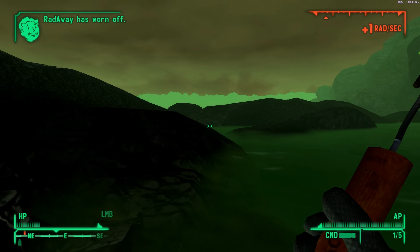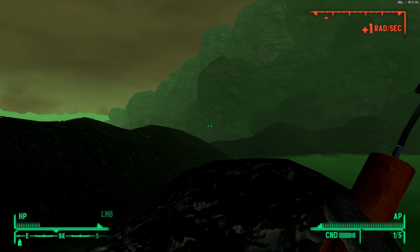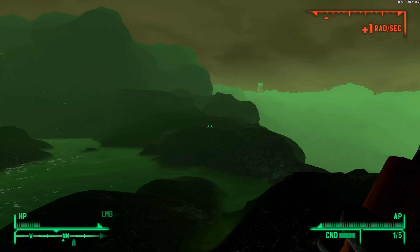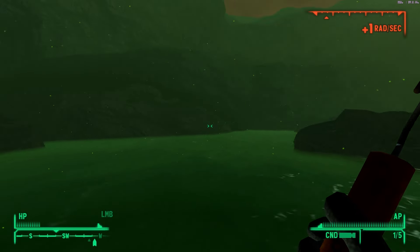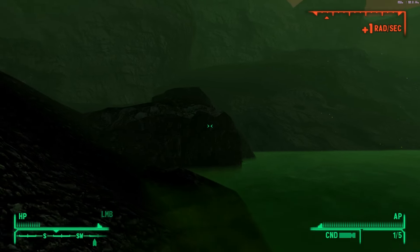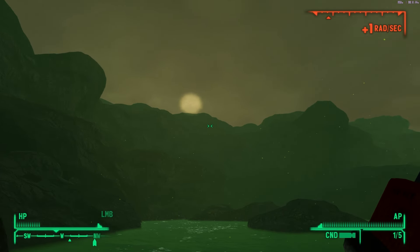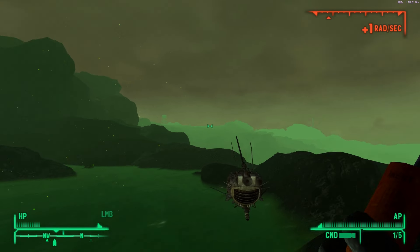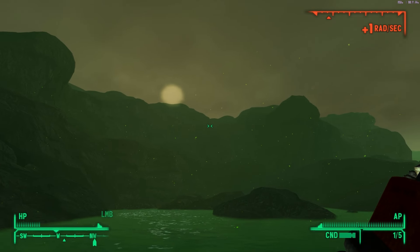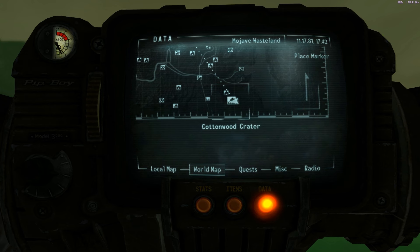I'm going to check around and see if there's anything else. I don't see anything else. I don't like this ugly green tinge — there is no reason why it has to look like this. Let me pause and do one last search — that's all I could find. So let's get the hell out of here. We're gonna go back to Novak because I need to stock up on ammo. Here's where we are — Cottonwood Crater.